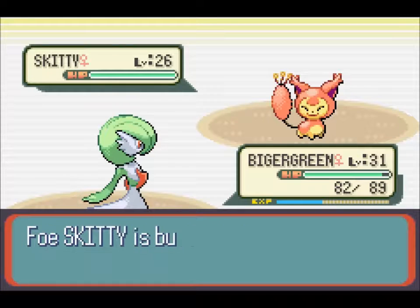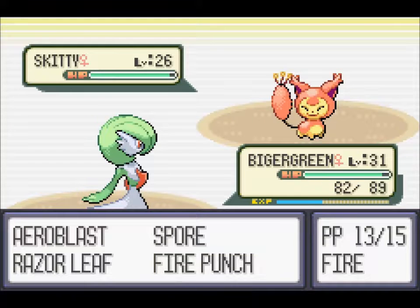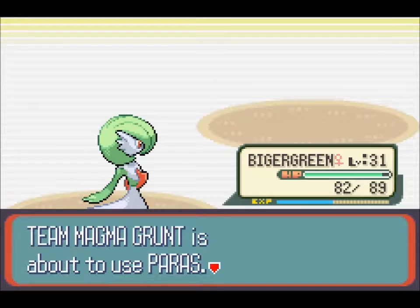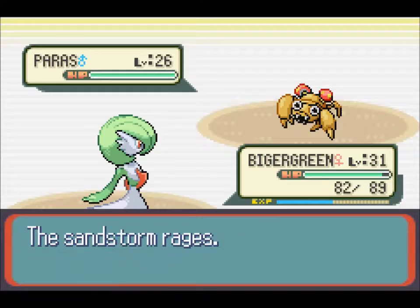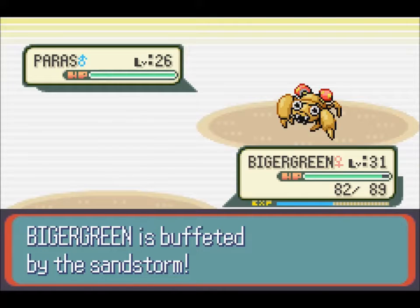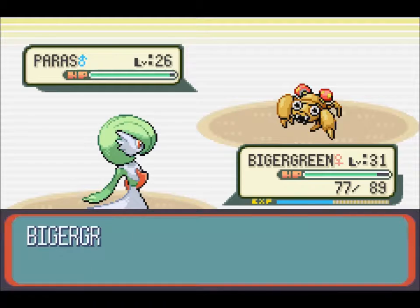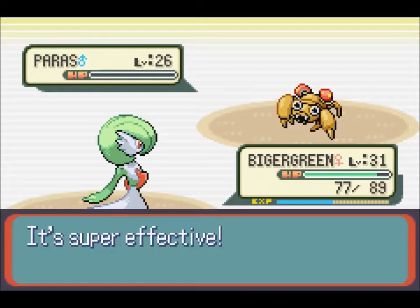I guess we'll be taking some ambient damage now. We'll Fire Punch that out of here. With the Sandstream up, I don't exactly want to save some PP by spamming Razor Leaf. Next up is a Paras — we'll stay in. That's a bug type, so we can Fire Punch that out of here as well. How's PP looking? Razor Leaf is not something to worry about. Arrow Blast is low, Fire Punch is still usable. So we don't actually have to go downstairs and run the PC again.